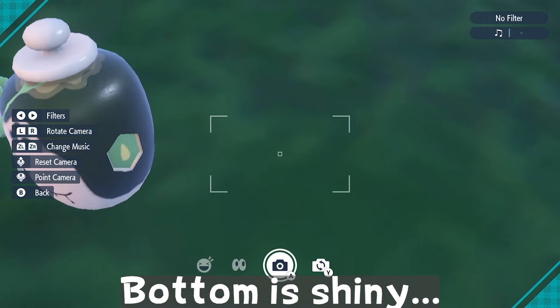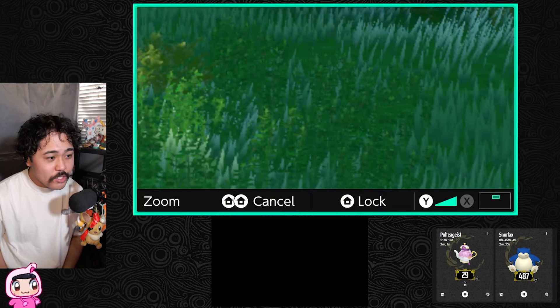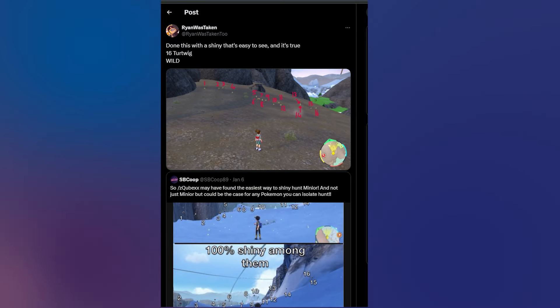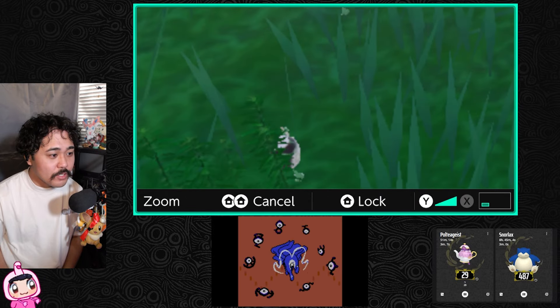After watching a few videos to get an idea of what it looks like, I gulped and proceeded with the new mission. The avid Gen 9 shiny hunters discovered a method called the counting method. To put it simply, there will always be 15 Pokémon in your proximity regardless of an outbreak or not. However, if there's a shiny Pokémon among them, there will be 16. So I decided to combine the picnic reset and counting methods to try and speed up the hunt — and, well, that didn't help.